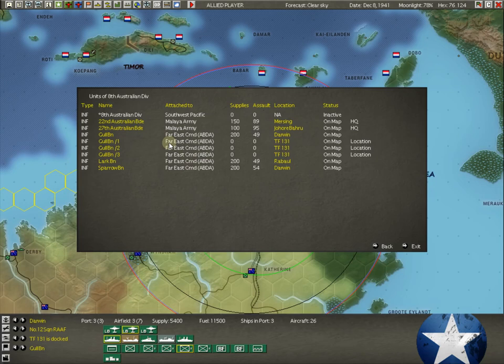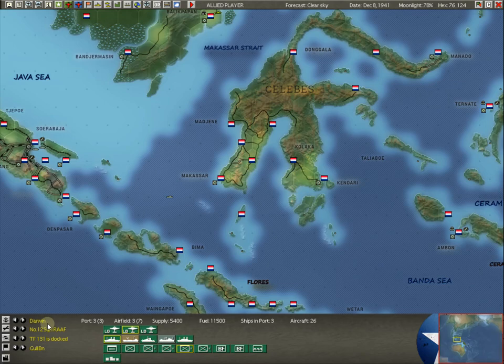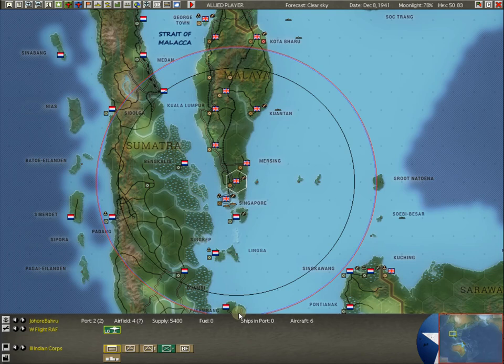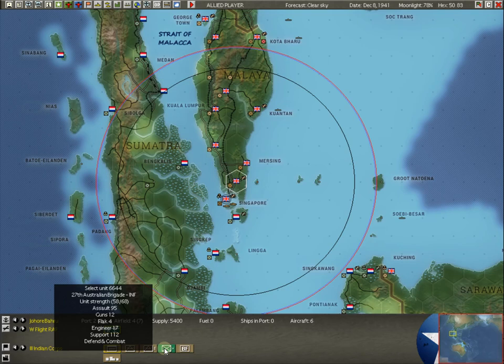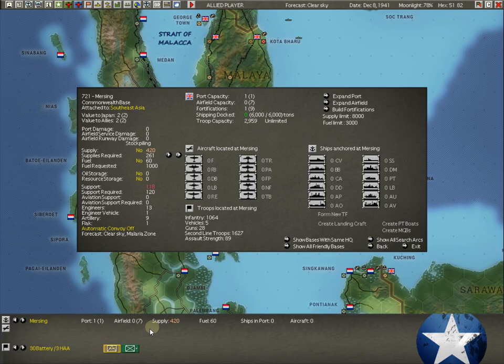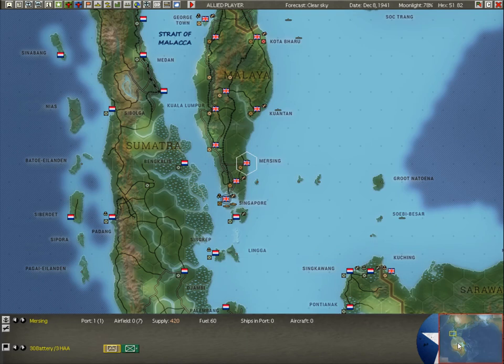I just brought that up to let you know this Gull Battalion is part of the Far East Command, ABDA. It is not restricted to Australia — it can freely roam, whereas the Malaya Army Command is locked to Malaya. Here is the 27th Australian Brigade, belonging to that same unit. If they all came together, they could form a complete division. The other one's at Mersing — it's the 22nd. We'll talk about that when the time comes.